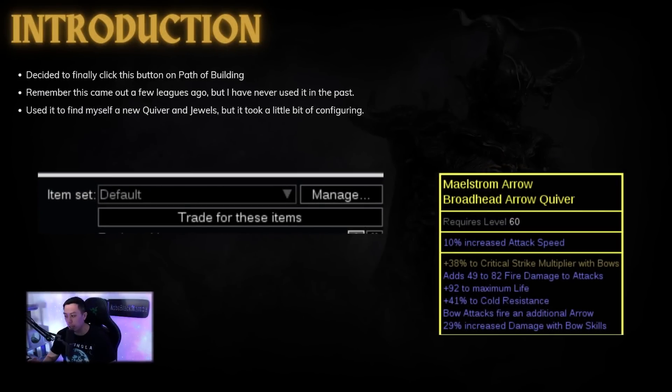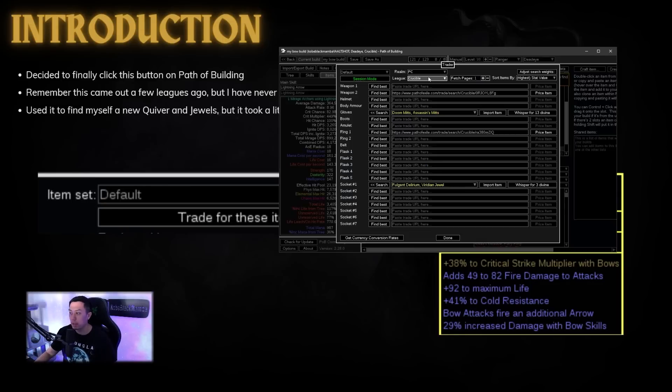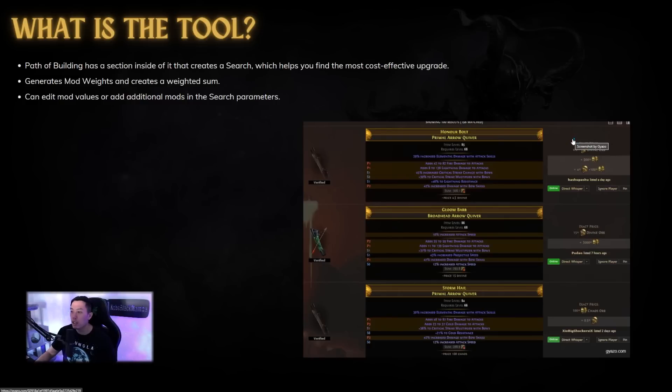Hopefully that showed you how powerful this tool is. We're going to delve deeper into how it actually works. I finally clicked 'Trade for These Items' in the item section — it's kind of innocuous looking and easy to miss. It came out roughly two leagues ago at the very end, and I never tried it since I wasn't playing PoE then. I used this tool to find quivers and jewels, and it's really good for corrupted blood jewels without having to input a billion mods. It calculates exactly how good each item will be for you. This is the quiver I found — it has high life, cold res, T1 fire damage, crit multi, and bow damage with skills.